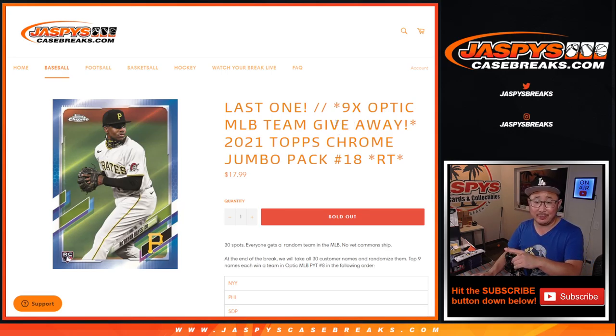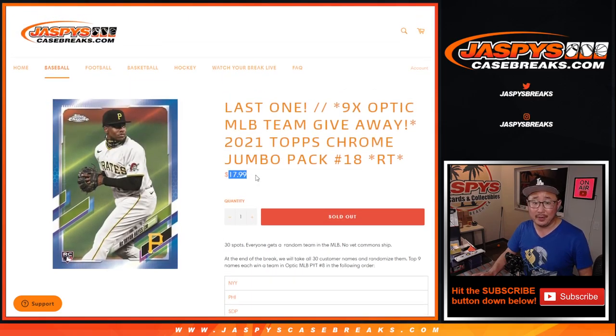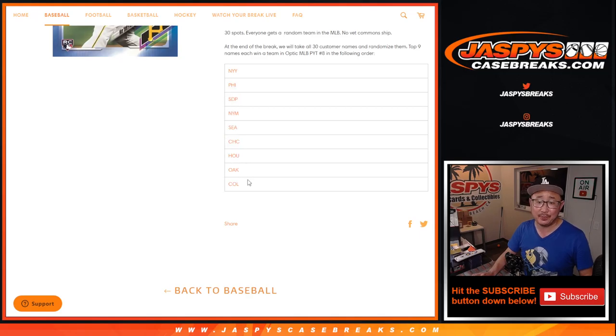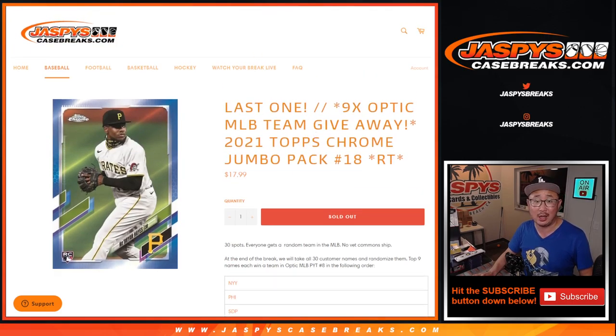This pack right here unlocks something exciting — that Donruss Optic Baseball break. We're going to do the pack break itself first, and then we'll randomize your names. The top 9 names are going to win spots in Optic Pick Your Team 8. The name on top gets the Yankees. Even the $20 Rockies means you're still making a little bit of a profit, so good luck. Let's do the break first.